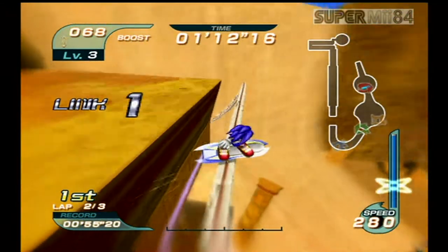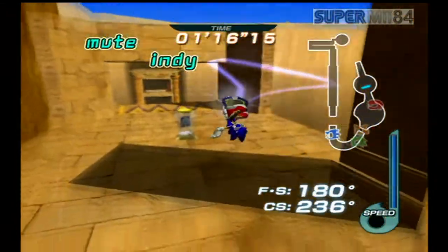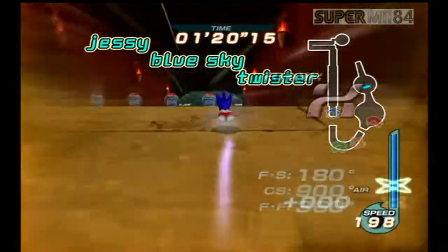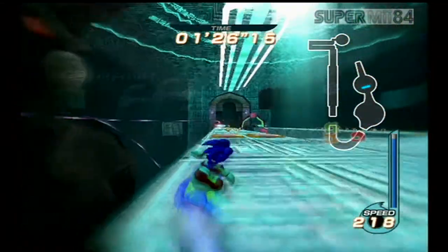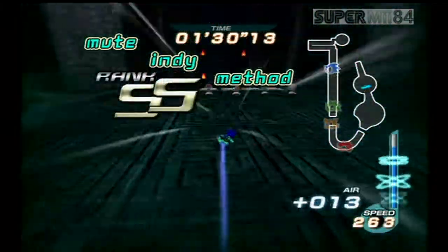C is your lowest and X is your highest. If you perform 5 or more tricks, you'll get an X rank. If you do 1 trick, you'll get a B rank. And if you fail a trick, you'll get a C rank. A if you perform 3 tricks. The others are double A, S, and double S if you perform 4 tricks.